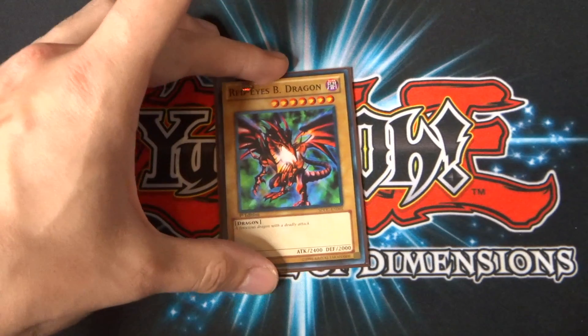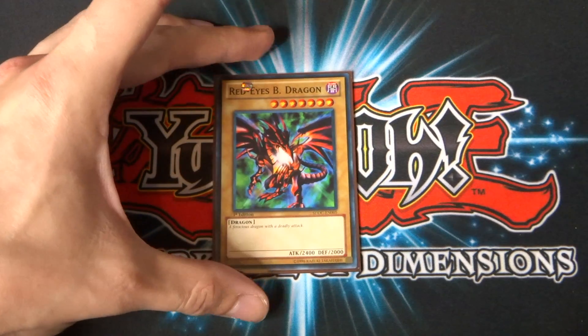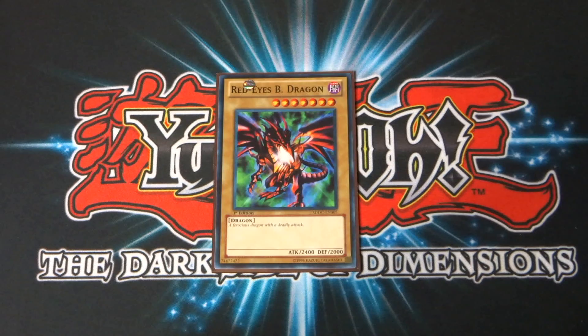There's the alternate artwork on it, but I've gone for the Red-Eyes Black Dragon artwork. Of course, Rex was famous for having this card first of all — he did, of course, lose it to Joey Wheeler. But before then, the Red-Eyes Black Dragon was obviously his trump card. As we all know, it's a seven-star monster, 2,400 attack and 200 defense. Nothing more needs to be said.